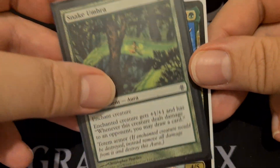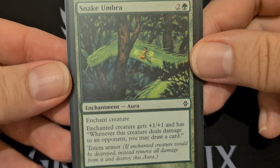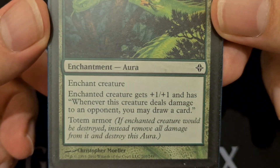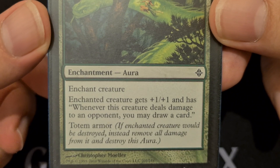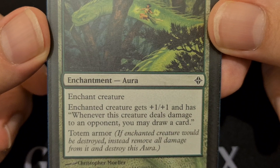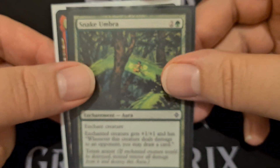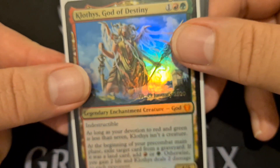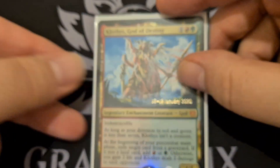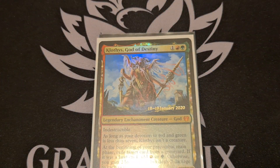First off the bat, Snake Umbra. This three CMC enchantment gives the creature plus one, plus one, and whenever this creature deals damage to an opponent, you may draw a card. So we're going to be gaining a whole lot of cards if we're doing all that damage. That is how Klothys is going to run.